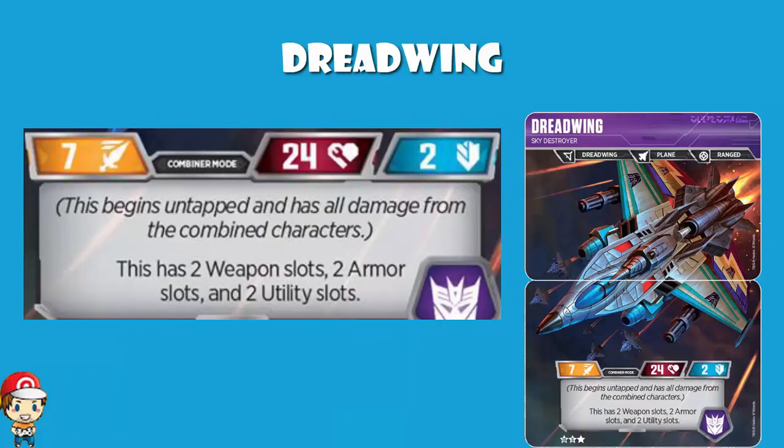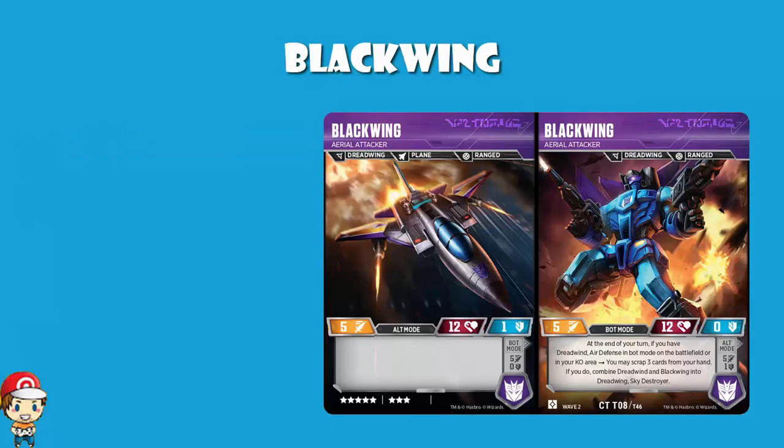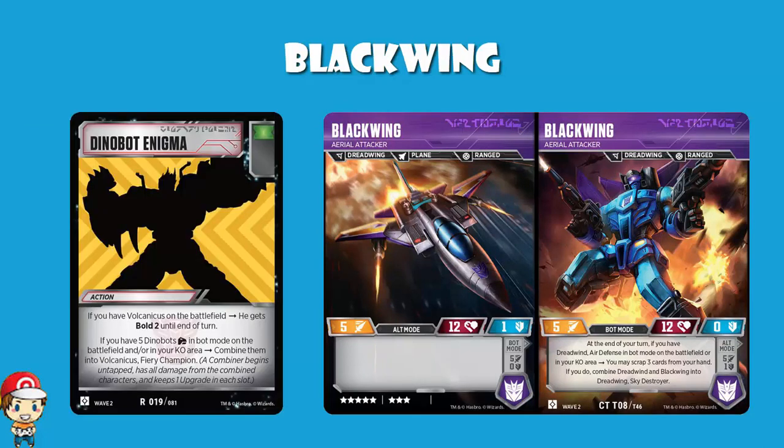Now we do have two Transformers from which we combine. Let's start off with Blackwing, because you may have noticed I've not told you about an Enigma card yet. Unless it's being hidden from me, we don't have an Enigma card. But don't worry, there will be an explanation.